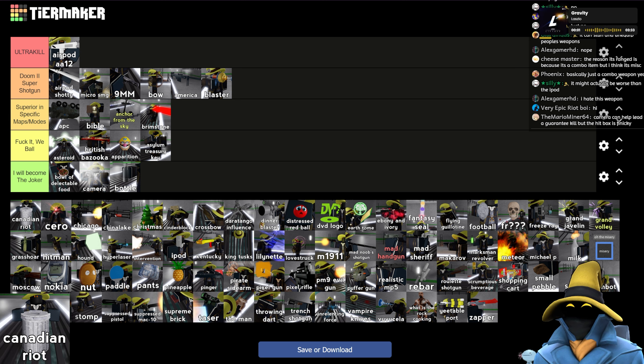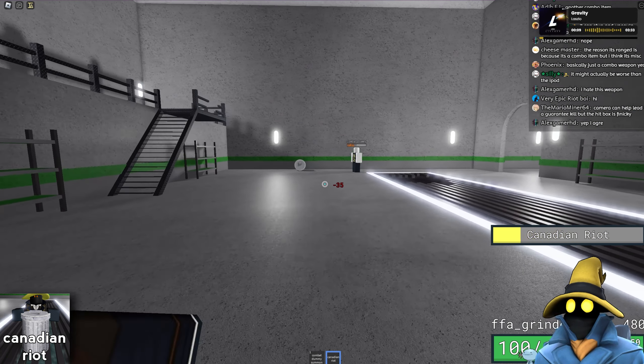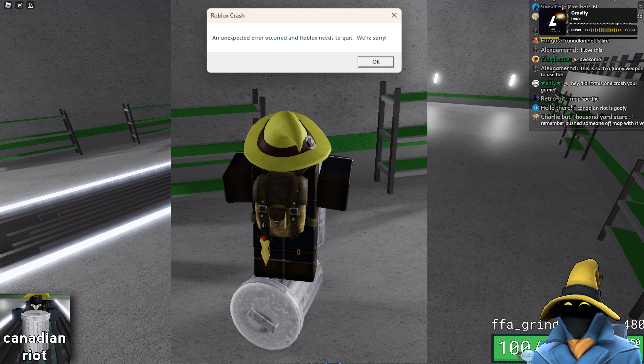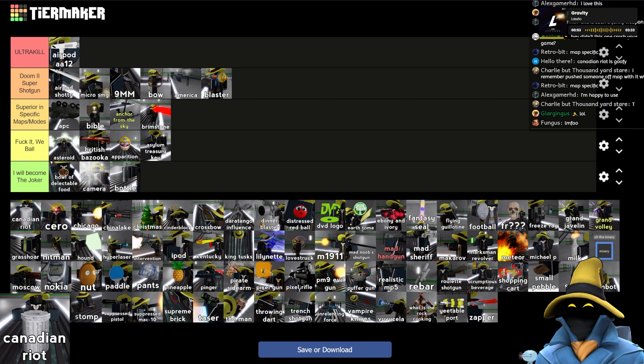Canadian Riot — this one's just really funny, because half the time you'll kill yourself and all your teammates if you're in a team game mode. You chuck a trash can at them — ragdolls, pretty decent knockback. It's funny and honestly not even too bad either. When I was getting screenshots for the tier list, my game crashed whilst I was trying to stand on top of a trash can with it. This is definitely really good in specific maps — I'd say it's actually better than the APC because you can do it more often, even though it has a smaller hitbox.